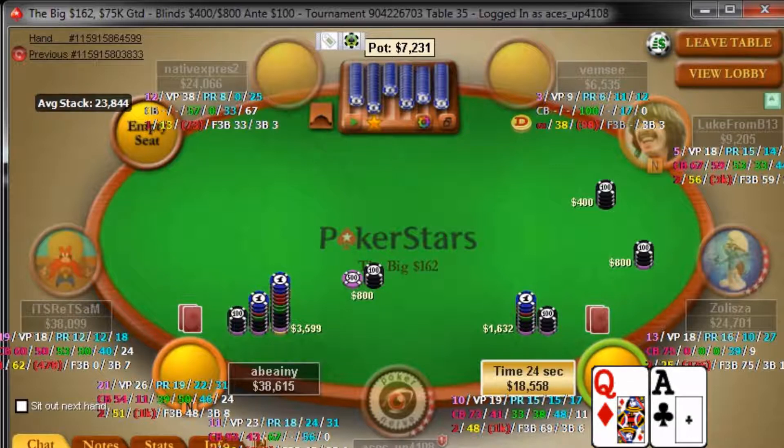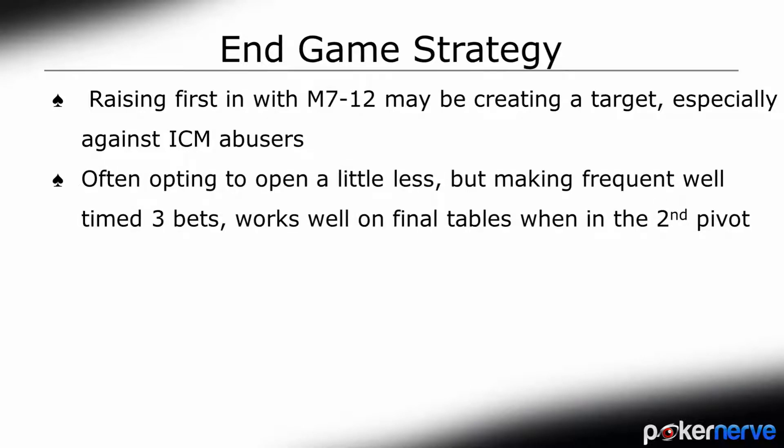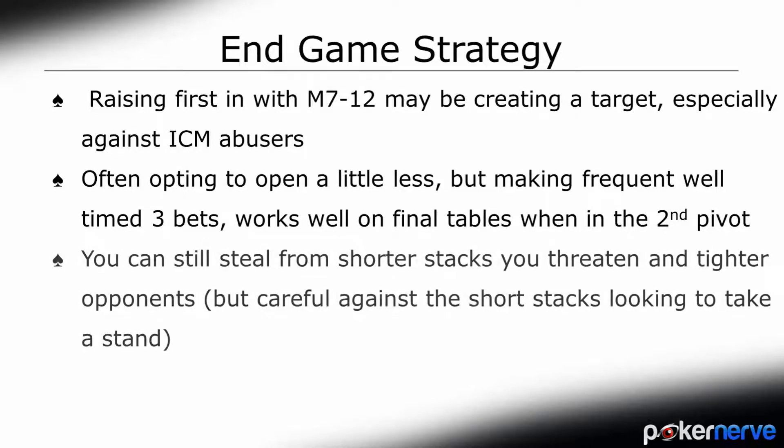From this bubble stage all the way down to the final table, you want to be looking for good spots to pressure your opponents. But do keep in mind the Q, or average stack size, late stage in online MTTs. Players are often in that second pivot, which favours 3-betting — so be careful opening, especially into aggressive ICM-aware opponents if you intend to fold 3-bets. Generally attack shorter stacks and those less likely to fight back. A player might suspect you're out of line, but it's hard to always take a stand with a mediocre hand like K9 or Q8 suited when there's a high bubble factor. You still can, but it's riskier, so you have to be confident with your read.